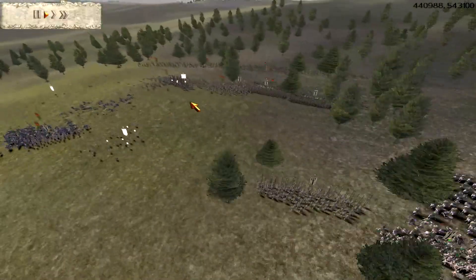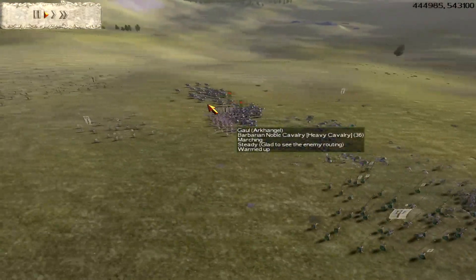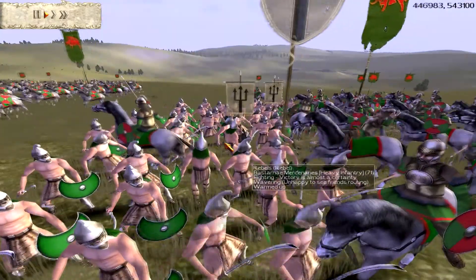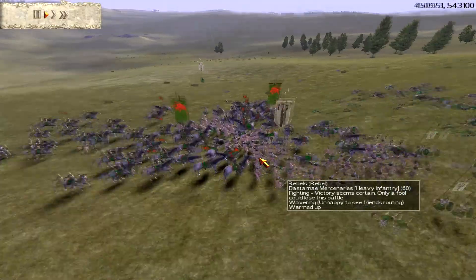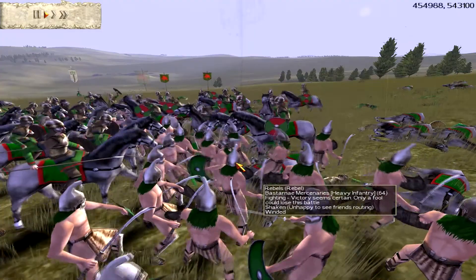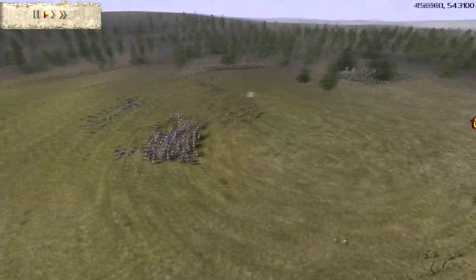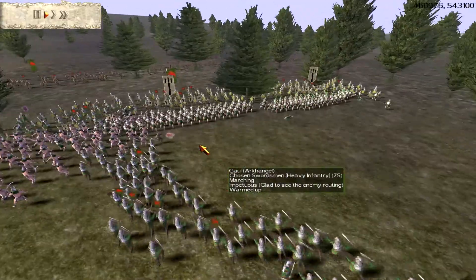The enemy rebel general is down - he had his rebel general in a mercenary hoplites unit, probably not the best idea but he didn't have many options. I'm flanking the Bastarnae's now. Victory seems certain - only a few cavalry casualties. My melee infantry have won the fight over here and my chosen swordsmen managed to flank effectively.